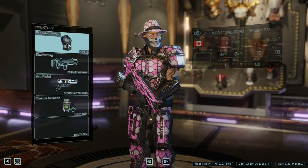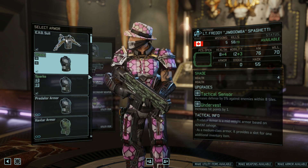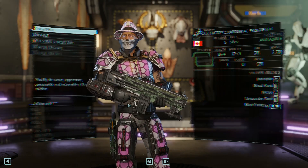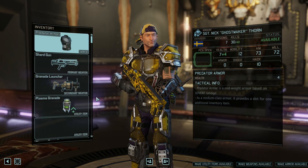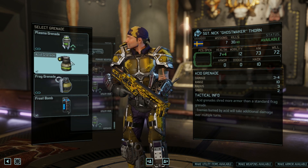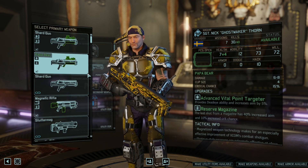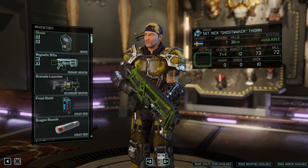Next up we got Freddy. First the weapon - Stuttermug with superior stock. Maybe some armor, although his health is more than fine. Blue Screen Rounds, and that's it. Next, Nick - do you want two plasma grenades? Or two Frost Bombs? Or maybe two Acid Grenades? I'm leaning towards two Acid Grenades, actually. Yeah, and a Frost Bomb. That works. And a weapon - Magnetic Rifle. And probably Dragon Rounds.